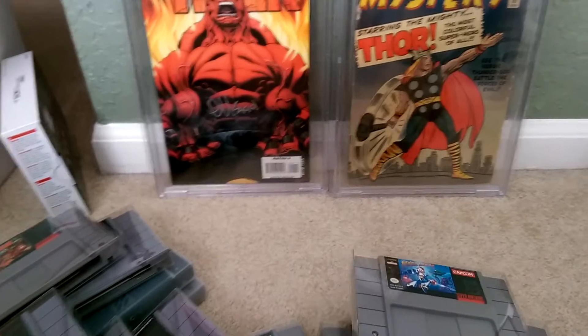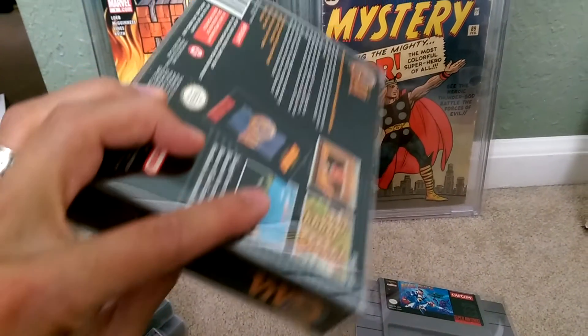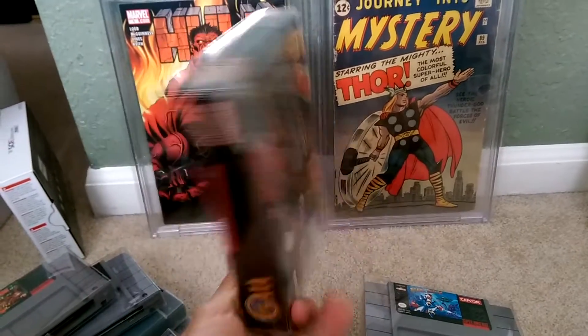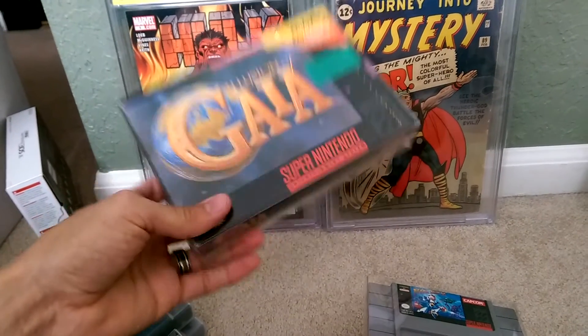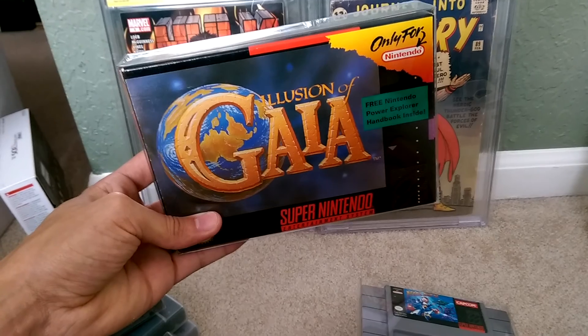And then my only complete in box — I guess is how they call them — Illusion of Gaia. This thing is pretty nice. It has all the maps and everything in it, and all the little papers and all that stuff. Not bad. Figured I'd share that with you guys. Happy collecting.